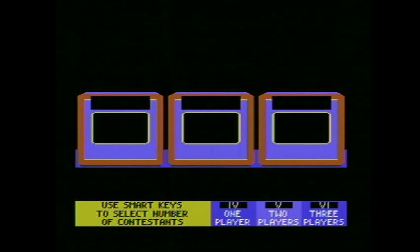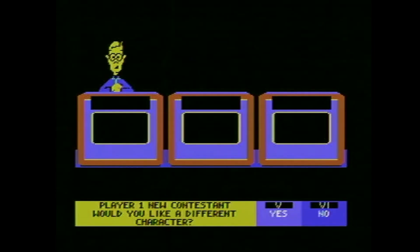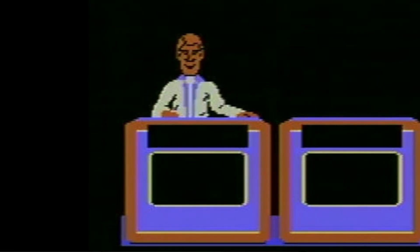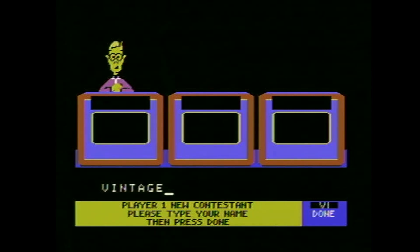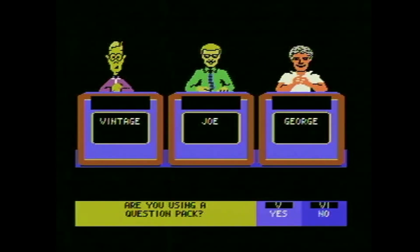First thing it's telling me to do is use the smart keys to select a number of contestants, so we're just going to go with one player, which looks like it's the four key. I feel like they should have probably used the one key for that. Player one, are you a returning champion? I am not. This guy looks pretty cool. We have three choices for our character — we'll just go with the first one. I'm just going to be Vintage. We got Joe and George — got a full lineup here. I'm going to go with no on the question pack right now, so we can see what it looks like by default.